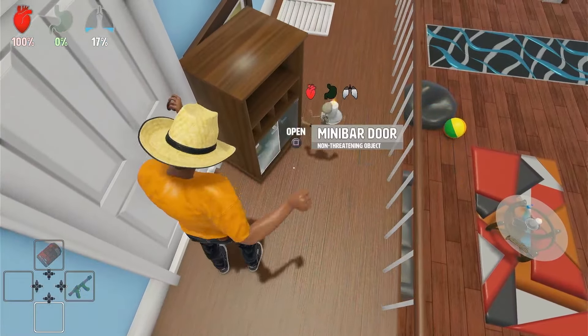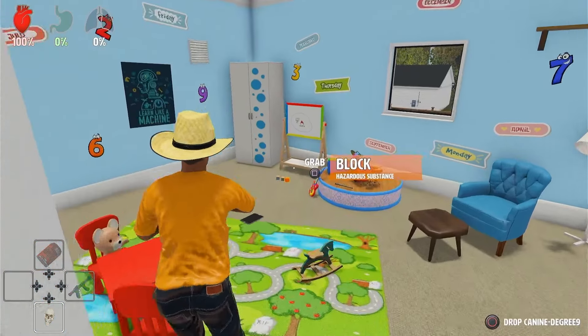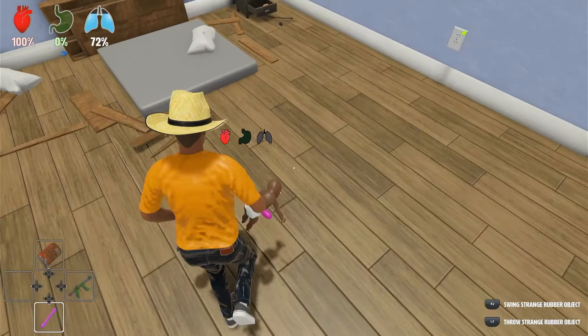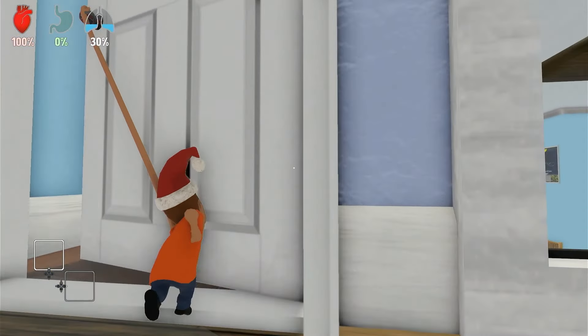As previously mentioned, 1v1s use a different map — the family house. I much preferred this map's design. It was bigger, offered more room variety, and had a lot more tools that could be used. I also found a purple glow stick in the bedside drawers — they must have liked going to festivals. Playing as the baby in the 1v1s, it's much easier to give the daddy player the slip due to the fact that the house is bigger.